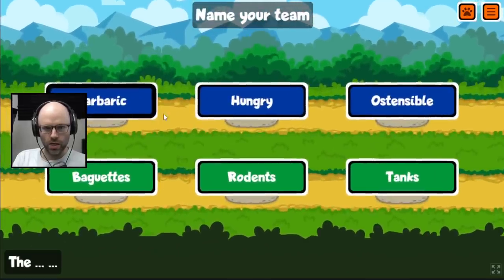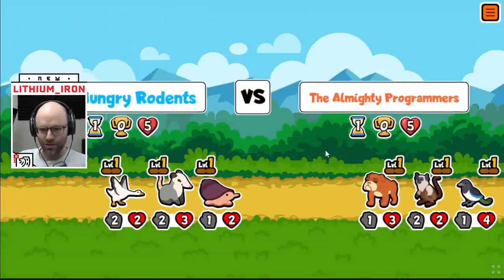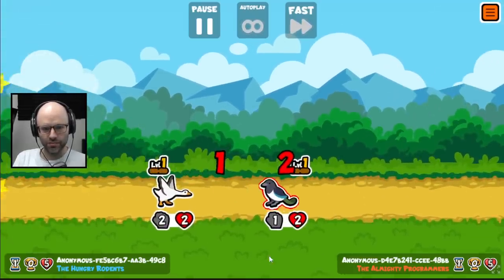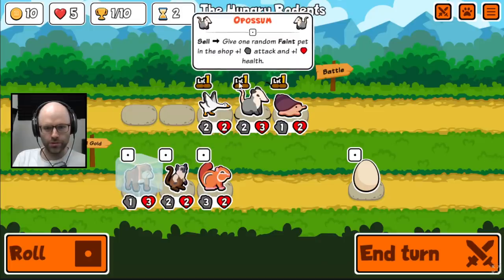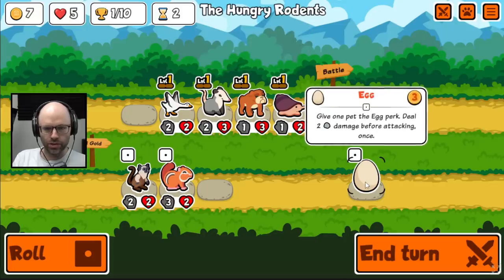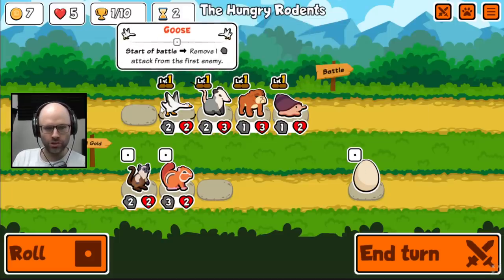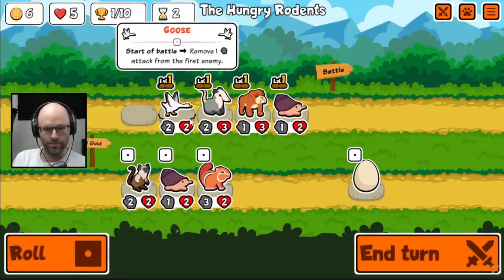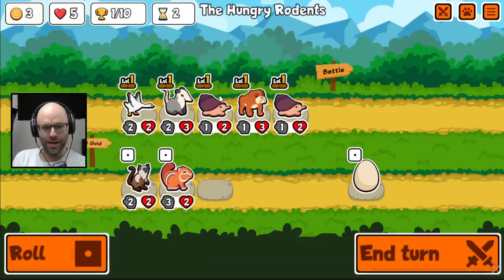Then we buy a bulldog next turn. You can't go lower than one attack? I feel like I do pretty well in the early game in the test build so far, basically just building out a lot of health. I would put a bulldog out here. We don't need an egg, which does two damage to an enemy before they attack one time — the reason we don't need an egg is because it counteracts the effects of a goose. We don't need to kill a unit that has had some of its attack sucked out of it, in my opinion.